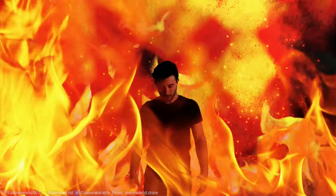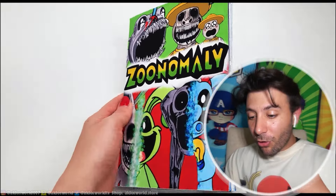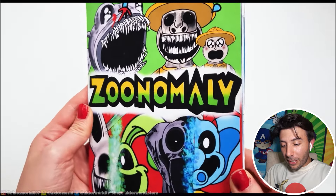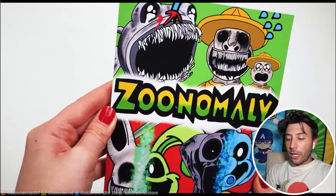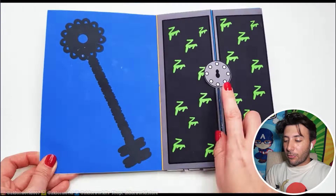First up we're making a Zoo Anomaly zookeeper game book. This video is by Hee Hee Quiet Book — pretty funny channel name. Let's watch. Whoa, that looks so cool! It's literally a Zoo Anomaly and Poppy Playtime game book. That is really cool, I'm excited to watch this video.